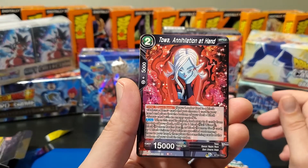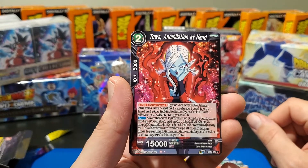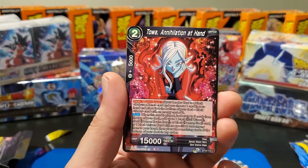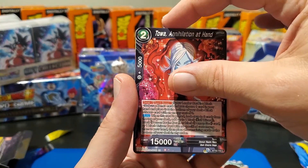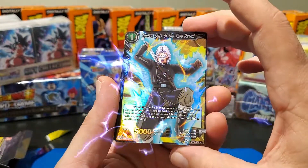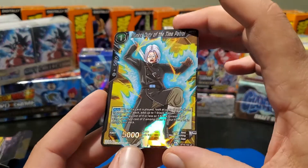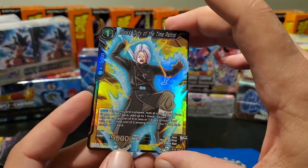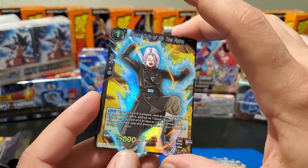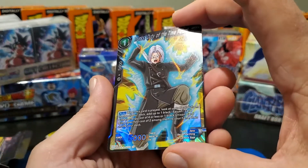Oh, I can't count — but how's that for screwing with everybody? Here we go. We're coming up to our hollow, guys — we've got three cards to go, just hang on. We've got 'Toa Annihilation at Hand,' and behind Toa is 'Trunks Duty of the Time Patrol' uncommon. Nice card here, guys — I love the artwork on this. In this set you can really see the levels they've done with the color. Just amazing.